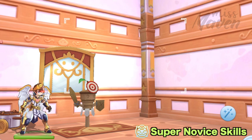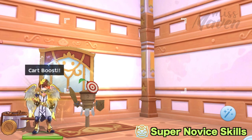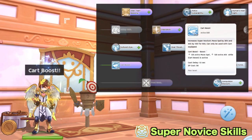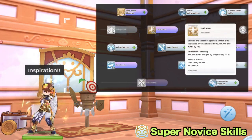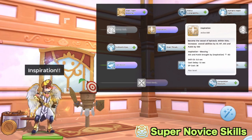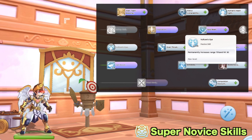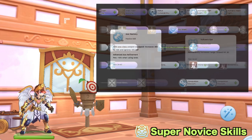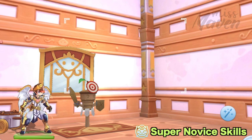Once you've transferred to the Super Novus third job, the most important skills you get are: level 5 Cart Boost for extra movement speed and attack, level 5 Overthrust for 25% increase in attack, level 10 Inspiration for plus 10 to all attributes, plus 100 hit, and plus 100 attack. After that, get level 15 Vulture's Eye for increased range and hit — the increased range for Cartnado is very important for kiting boss monsters. Then get level 10 Axe Mastery for plus 100 attack. As for the remaining 15 points, feel free to allocate it on any skill of your choice.